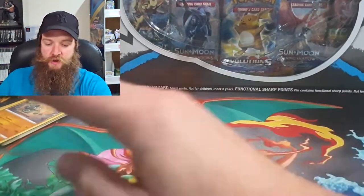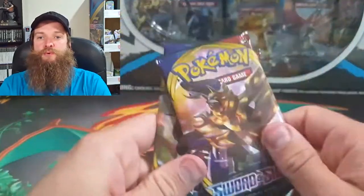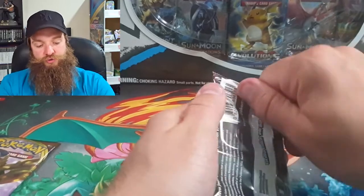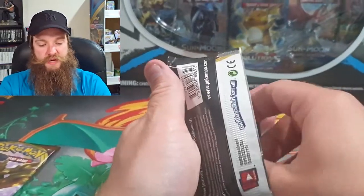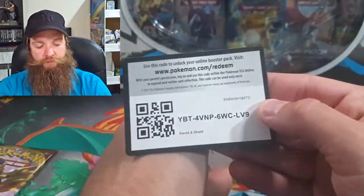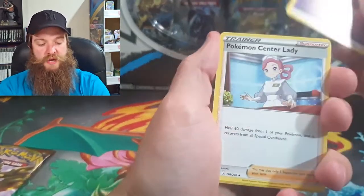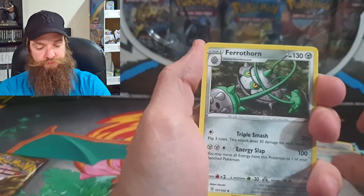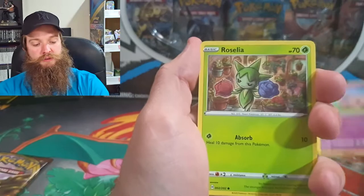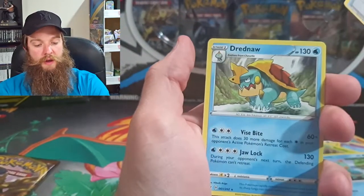Two more chances for an ultra rare. Two more packs — come on, Zacian and Zamazenta, bring us luck. Fingers crossed for an ultra rare — bring it to me. Psychic Energy, a Pokémon Center Lady, Minccino, Vulpix, Munna, Roselia, Sewaddle, a Great Ball, and a Dreadnaw.